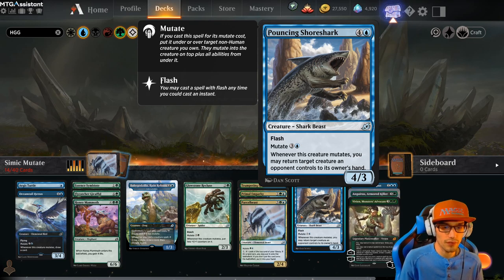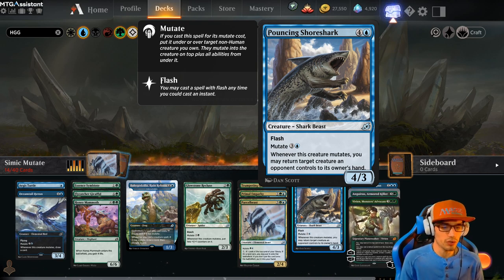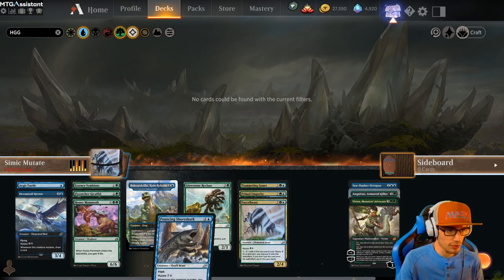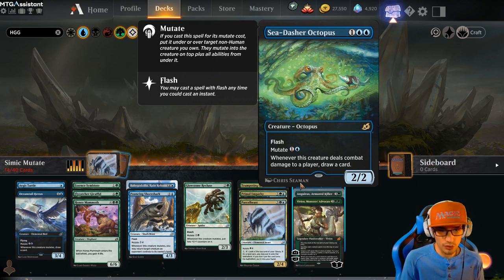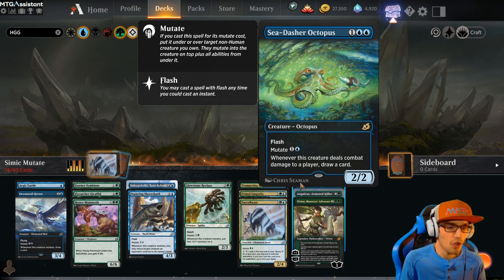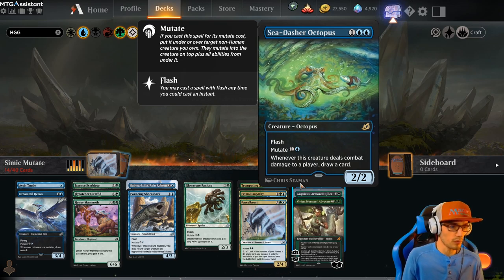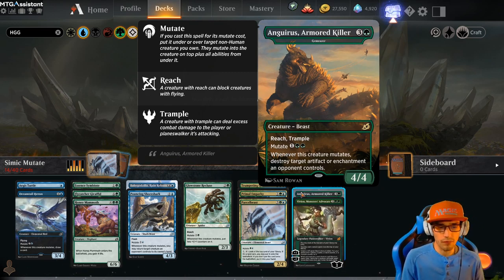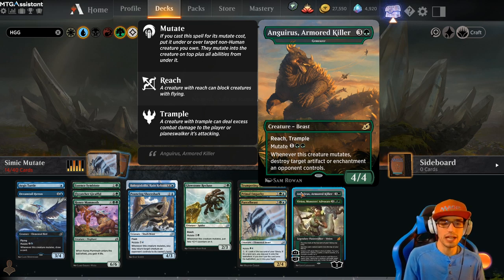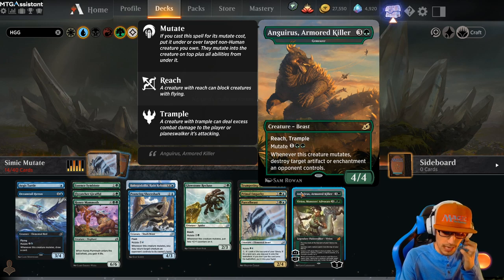We also have Pouncing Shore Shark for 5 — a 4-3 with flash and mutate for 4. Whenever this creature mutates, you may return target creature an opponent controls to its owner's hand. As far as our bombs of the set go, we have Sea Dash Octopus for 3. It has flash, it's a 2-2, and mutate cost is 2. Whenever this creature deals combat damage to a player, draw a card. This is a really nice card to mutate onto our Dream Tail Heroine, for example. We also have Gem Razor — reach, trample, 4-4 for 4. Mutate cost is 3. Whenever this creature mutates, destroy target artifact or enchantment an opponent controls. So nice removal on their removal or exile effects.